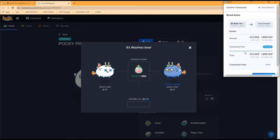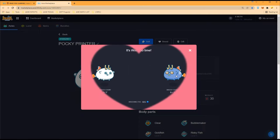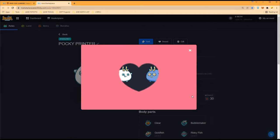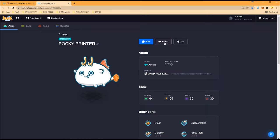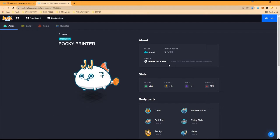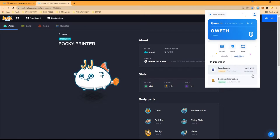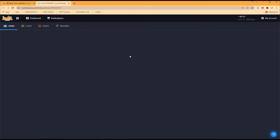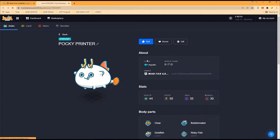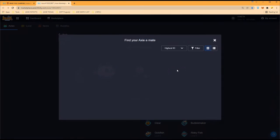We have double Pokey, triple Goldfish, triple Nemo — this is our best pair and it's breedable. It's going to cost 1,800 SLP. Let's breed — confirming the transaction. They're going to start making love — it's woohoo time! There you go, successfully bred. It still says zero of seven — let's refresh to make sure there are no errors. There we go, one of seven.